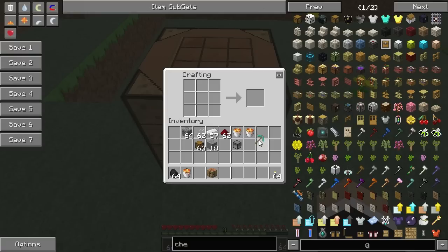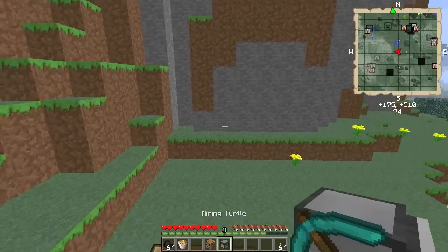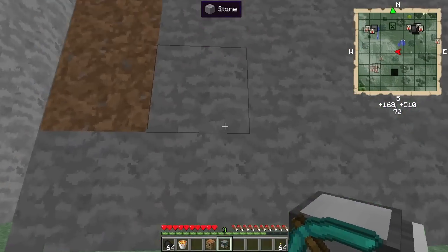Now I'm going to show you how to make a pickaxe, because you should know how to make a pickaxe if you're playing modded Minecraft. What you want to do is put the pickaxe next to the turtle right there and you get a mining turtle. We're ready to go!